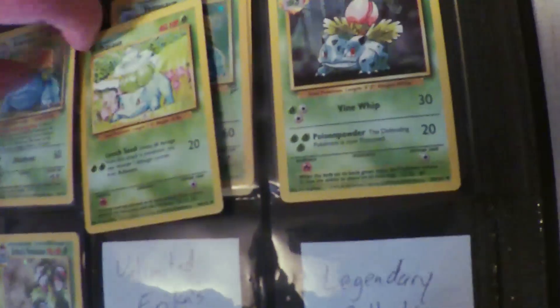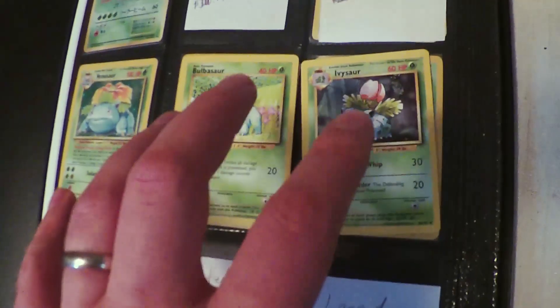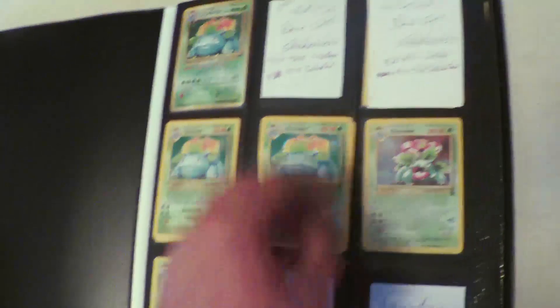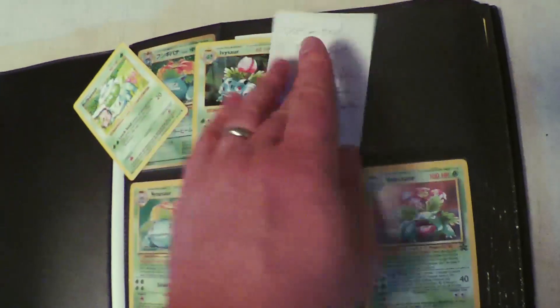A little feature I want to highlight about how I have my binder set up - if I have the Bulbasaur and Ivysaur from that set, I tuck them behind the Venusaur. One of these days when I get a new binder, I'll figure out a way to display the Bulbasaur as well, but Venusaur is the focus. I don't have a shadowless Venusaur, but I do have shadowless Bulbasaur and Ivysaur.